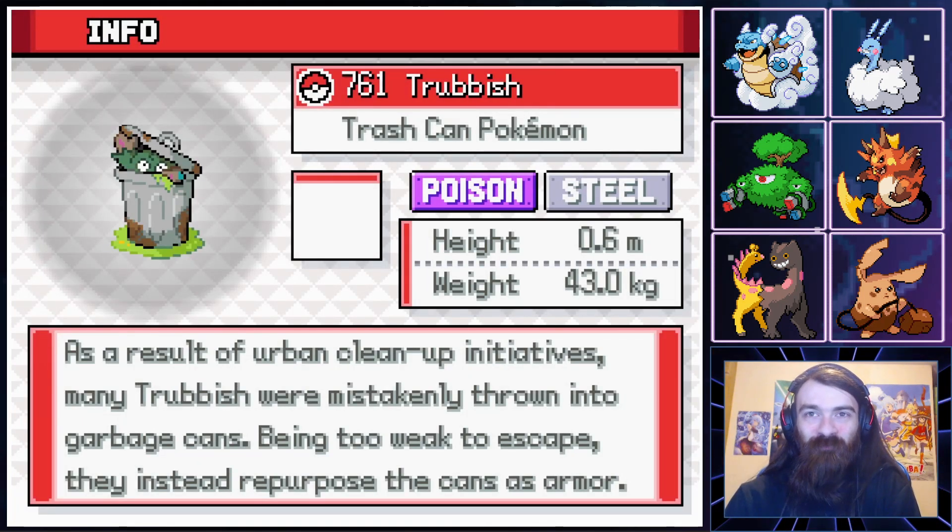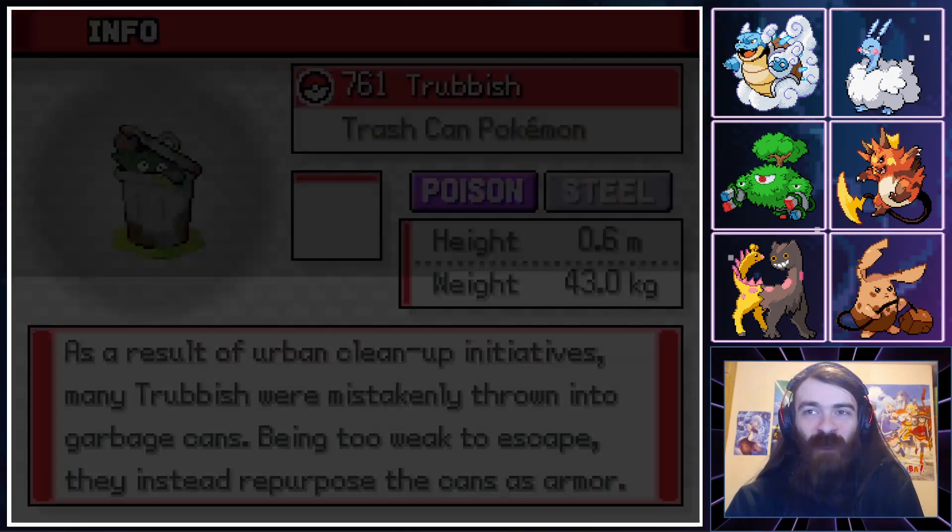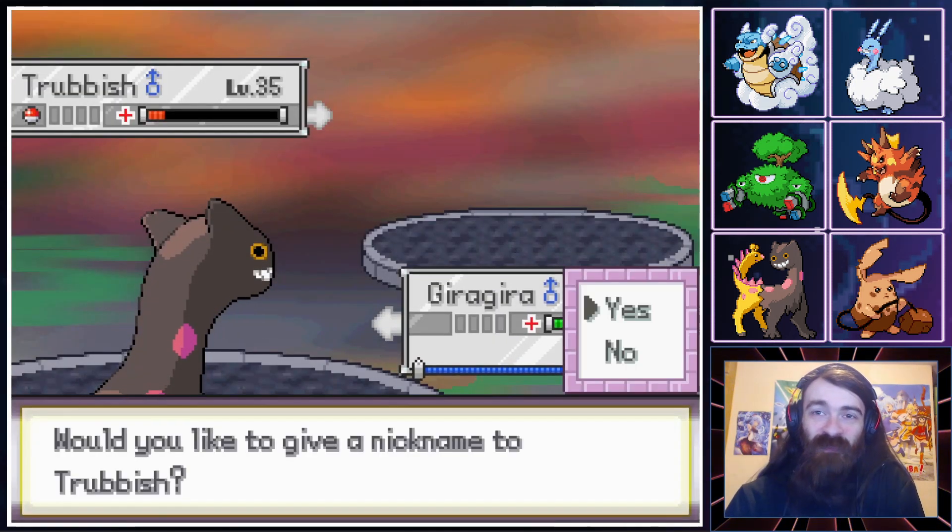The trash can Pokemon — as a result of urban cleanup initiatives, many Trubbish were mistakenly thrown into garbage cans. Being too weak to escape, they instead repurposed the cans as armor. What do you mean too weak to escape — they can't take the lid off the top? Maybe they deserve to stay in the bin.